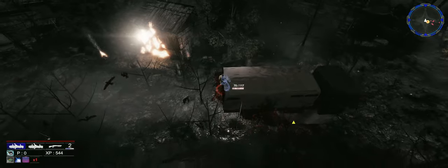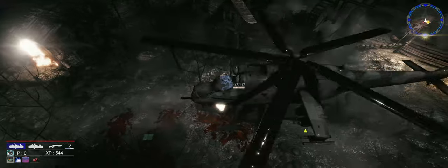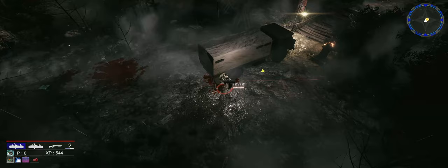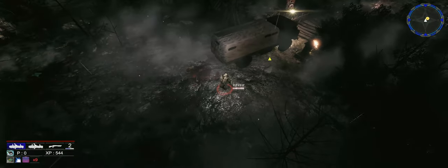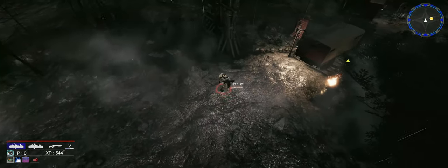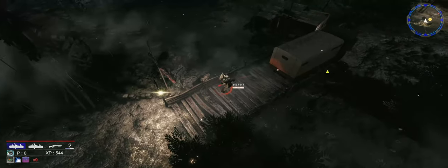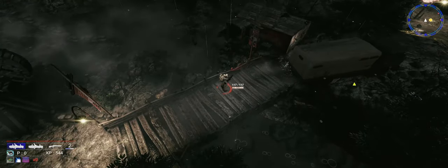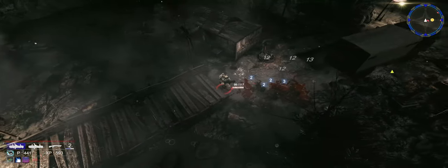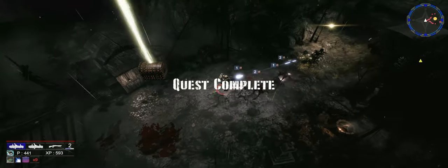They're just gonna die to the truck - let's use the truck to kill them, that's perfect! The truck kills them all and we don't have to do anything. The movement with the mouse is very weird; I don't see the cursor on my monitor so I don't even know where I'm pointing - all I have is this indicator. Quest complete!